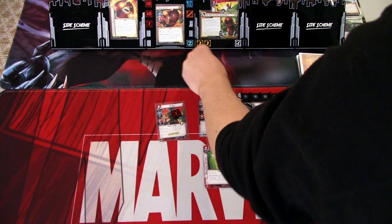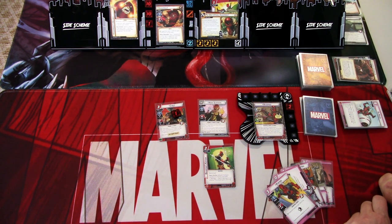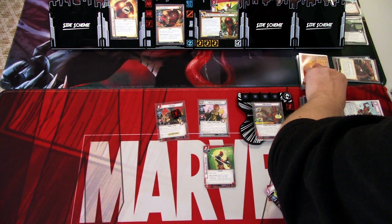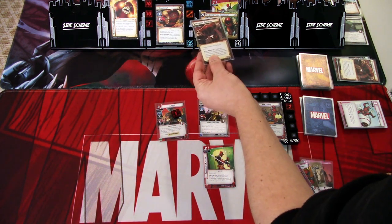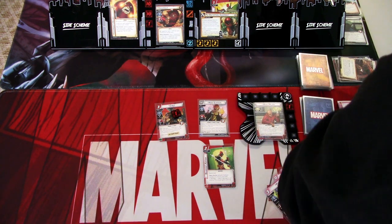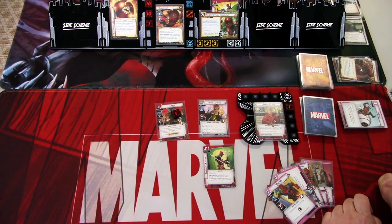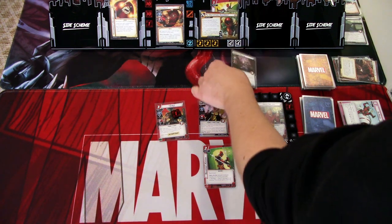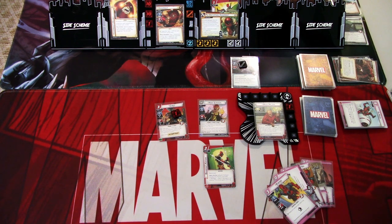We go to the villain phase. We add two threats. Juggernaut attacks — I won't defend, I'll just take it. Juggernaut hits for eight damage, so we flip to alter ego. We set our dial to one and add one acceleration token here. The encounter card is Creeping Willow again — we dodge that Quick Strike. And that is round three.